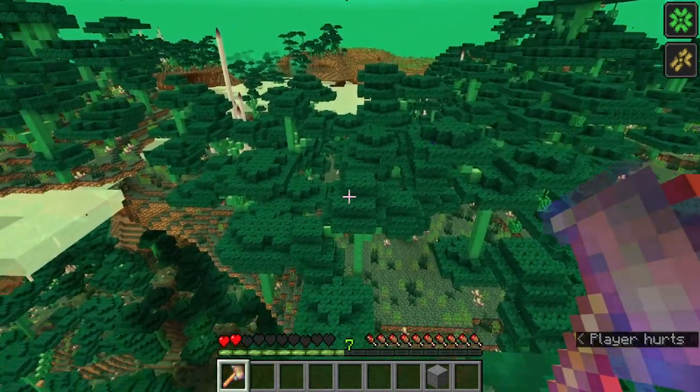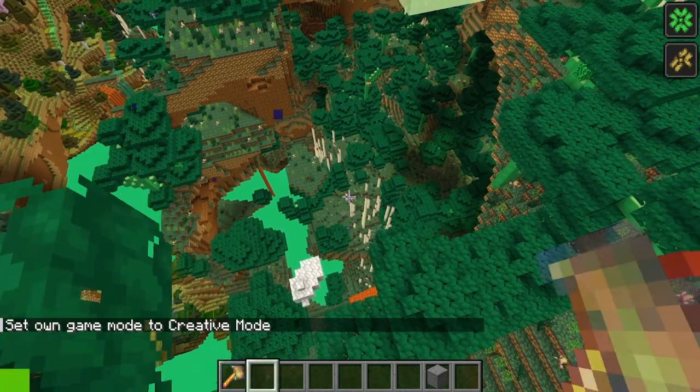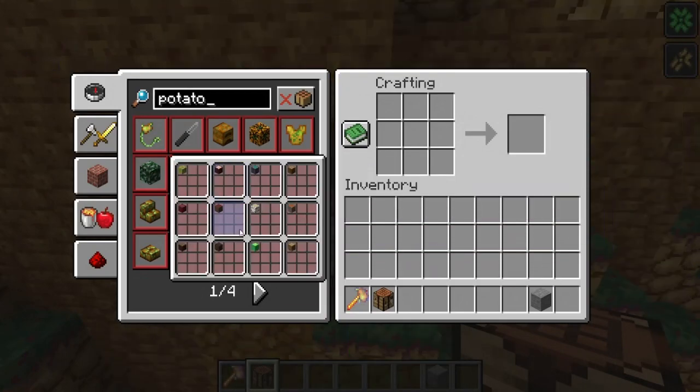There's a poisonous potato hammer in case you ever wanted to throw something very, very far. Also, there are phantoms in this dimension — have fun. This update also happens to have crafting compatibility; there are potato planks and such, though I can't really tell the difference between real planks and the potato ones.